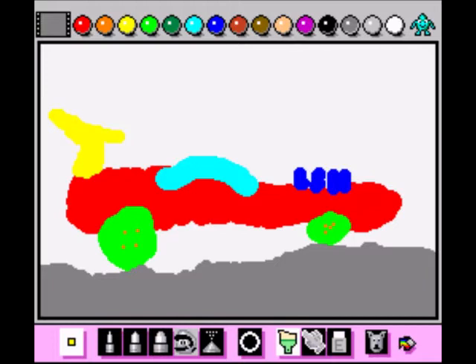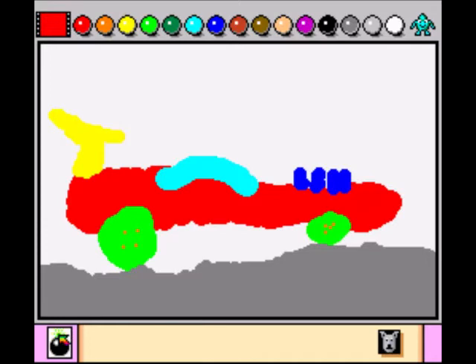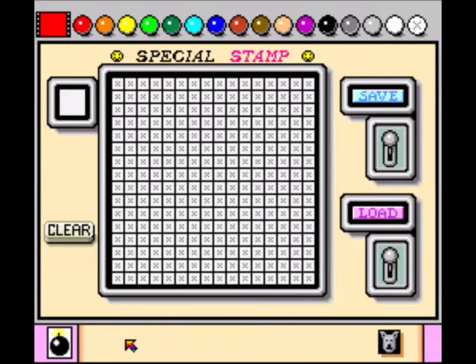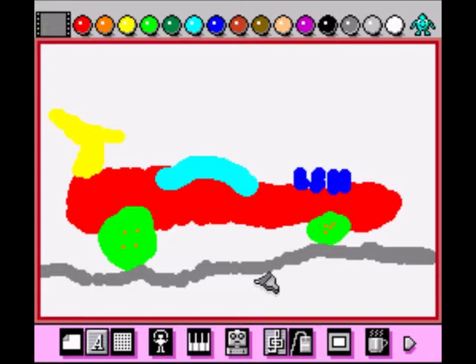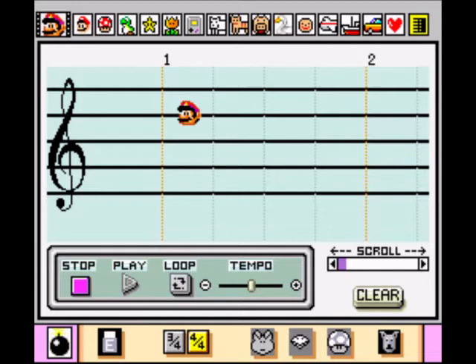I can't believe I'm playing this - it ain't even a game, it's a drawing package! Oh what do we have here, I don't know what that does. Special stamp - alright that'll do. Let's go back to the car, let's fill that in again. There we go, we got our road again.